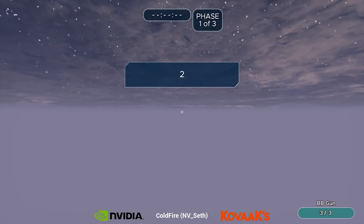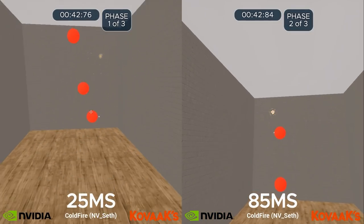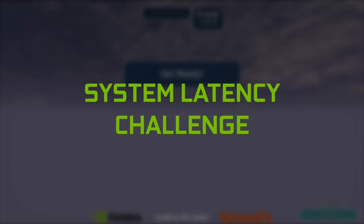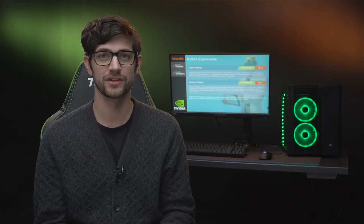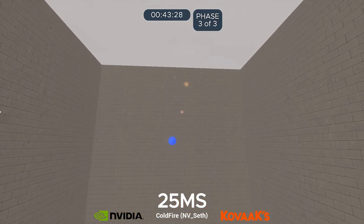That's why we teamed up with Meta and their popular aim trainer Kovacs to give everyone a chance to jump in and feel the difference between high and low latency. We call it the system latency challenge. The challenge was conducted at three latency levels: 85 milliseconds, 55 milliseconds, and 25 milliseconds.